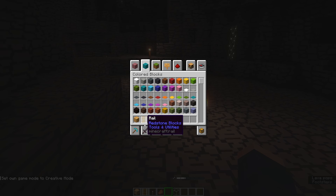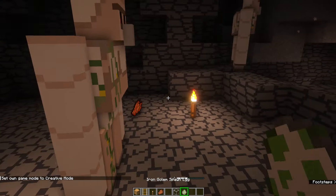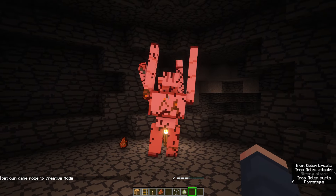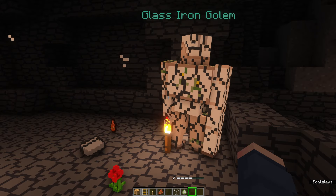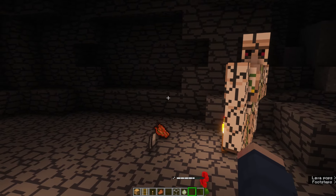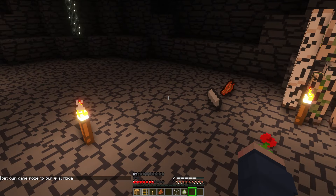Let's go to creative mode and just grab an iron golem from the menu, and hit it. They attack each other. Quite interesting — they probably would have killed each other at the same time if it wasn't for the fact that the other one just chose not to hit for the second time there.